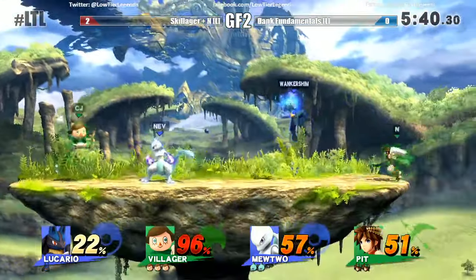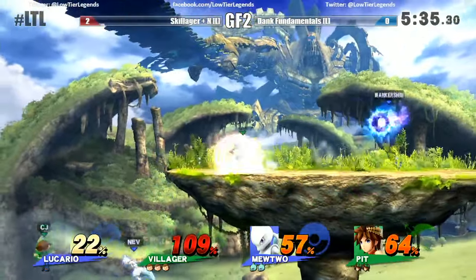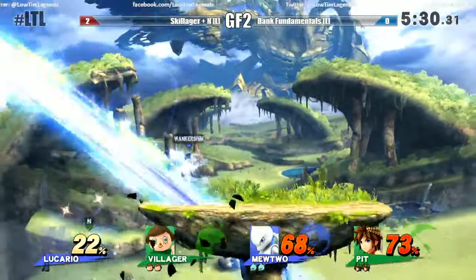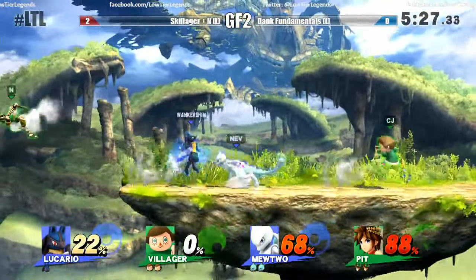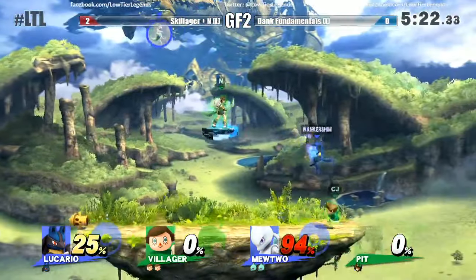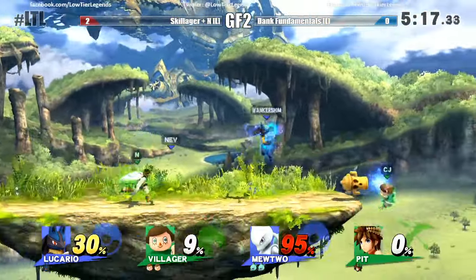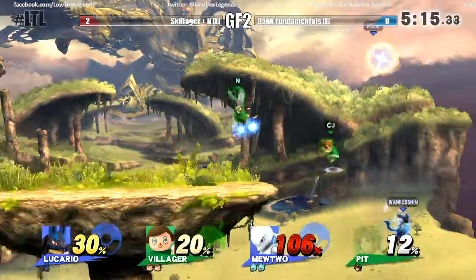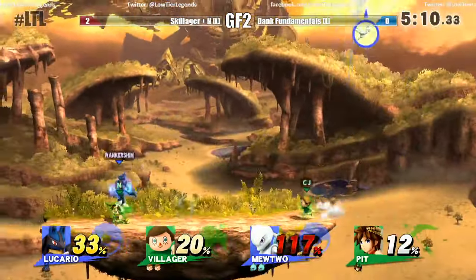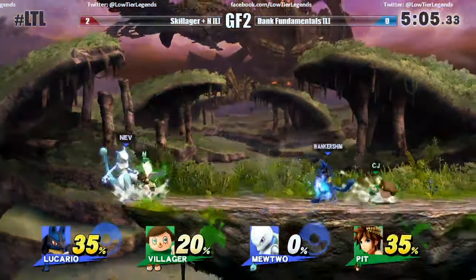One thing I really like about Mewtwo is if he doesn't use any of his jumps, if he just runs off stage and presses up on the control stick and down on the C-stick at the same time, he'll actually fly up and do a spike. Great job by Pizza's Lucario to punish the up tilt from Skillager's Villager — he did a forward smash and took out Villager. Very smart to wait for that up tilt to finish.